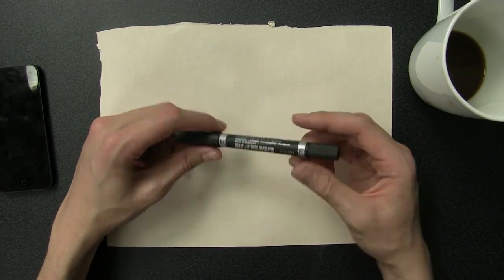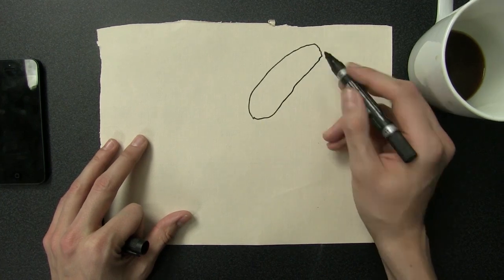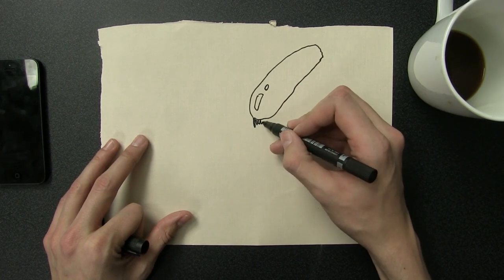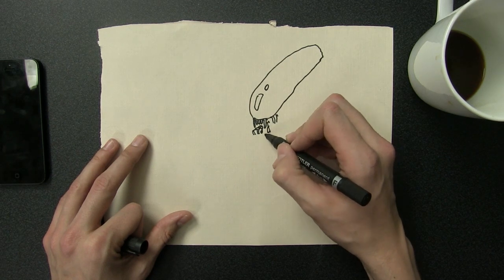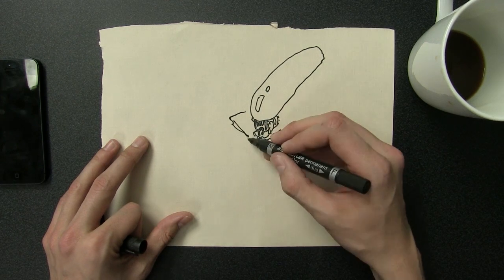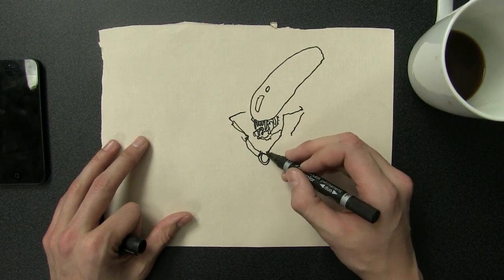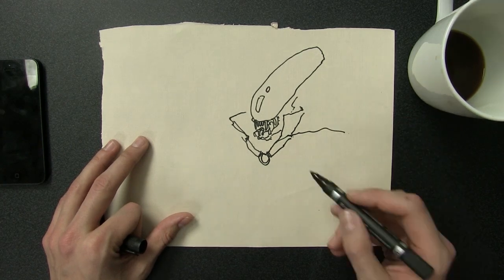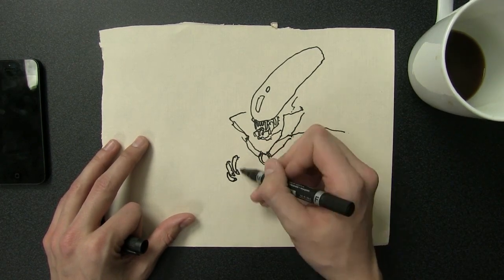Let me talk about aliens a little bit. Alien Isolation looks like a pretty spooky scary game that I don't really even want to play because it looks too spooky and scary for me. I learned this weekend that moray eels have inner jaws like the xenomorph, which makes me hate them even more than I already did, which is a lot. Good news moray eels — you suck.